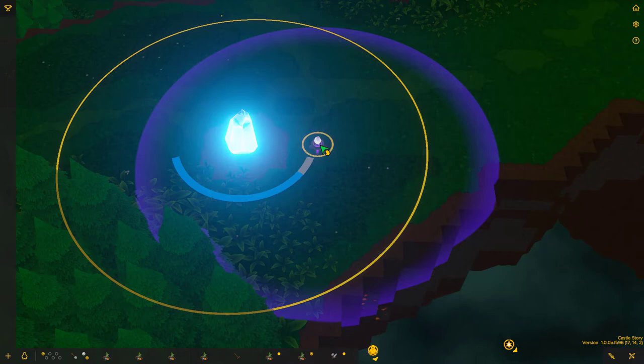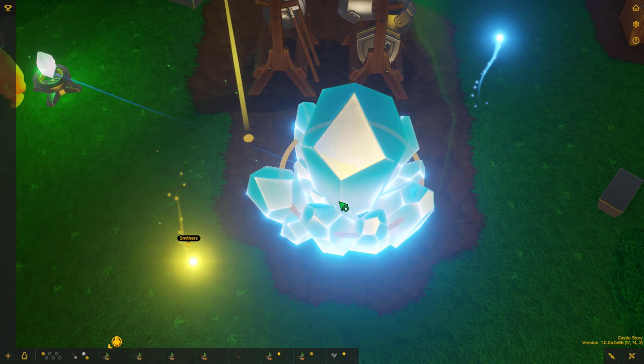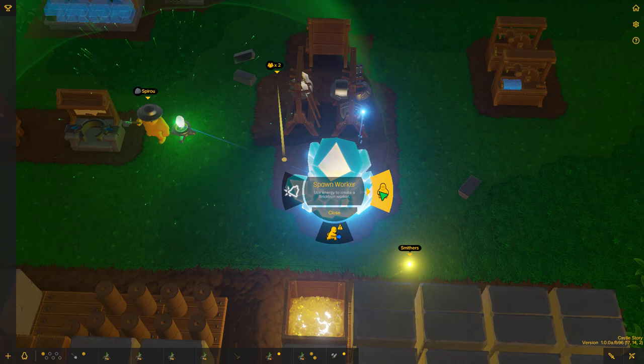The Capture Ward has a close range, so make sure you place it relatively nearby. Once linked up, this new shard along with all other shards you've got will slowly funnel wisps off to your crystal. Once you get that crystal charged up, you can right-click on the crystal and spawn a new worker.